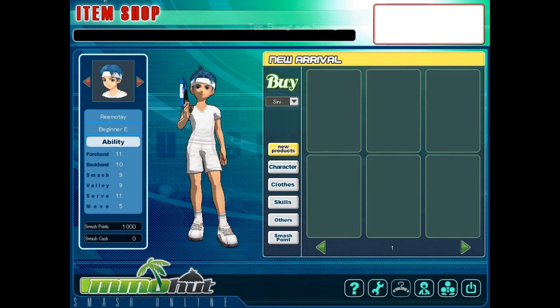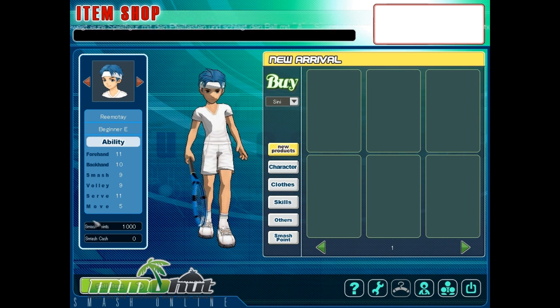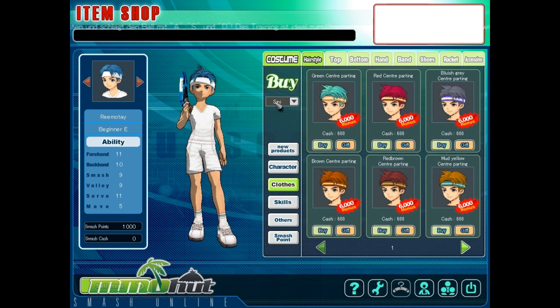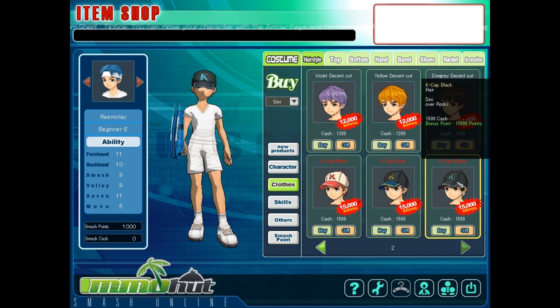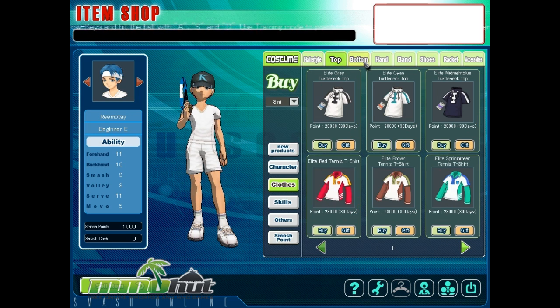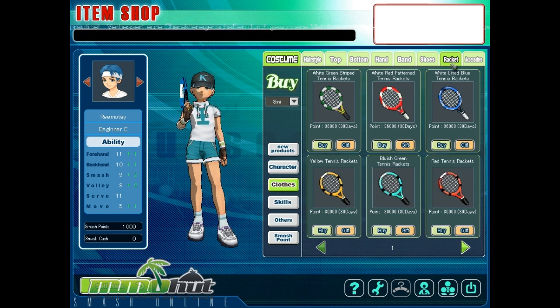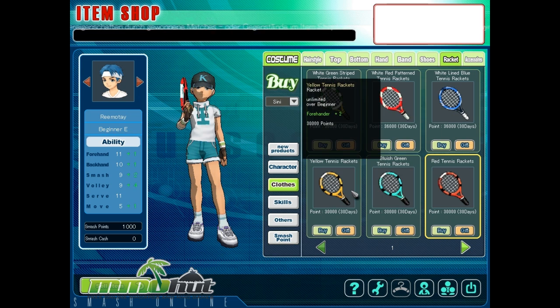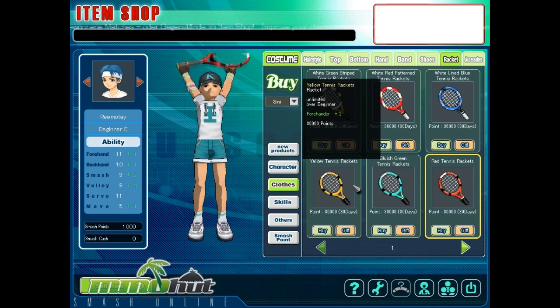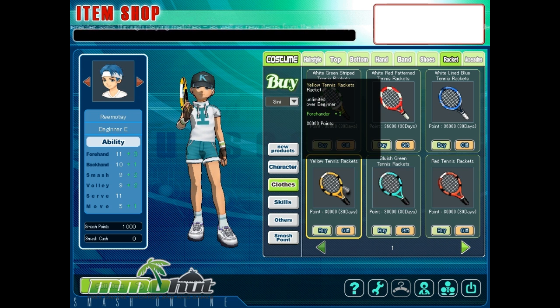In the item shop, you can purchase various clothing and accessories for your character with smash points that you earn in the game. The clothing is per character — I have Cine over here, and there are different clothing options: shirts, pants, gloves, bands, shoes, rackets — you name it. The equipment actually impacts the game quite a bit, so it adds variety and gives you a reason to keep playing. They are very expensive though — 30,000 points — and I only have 1,000, but I just started.